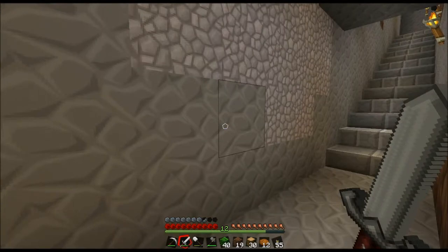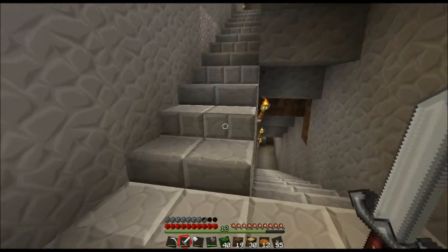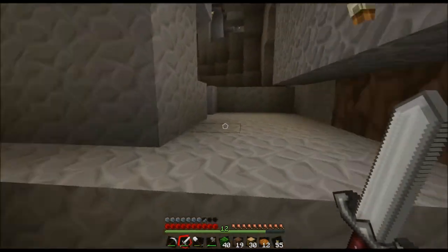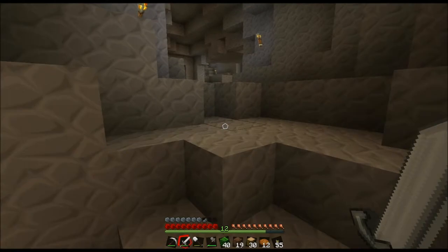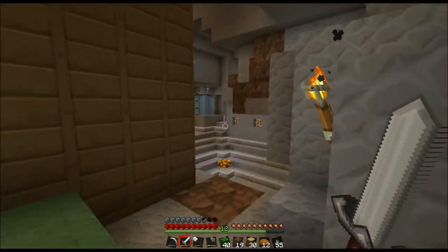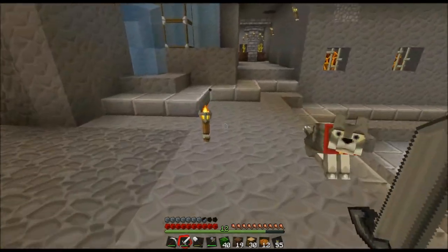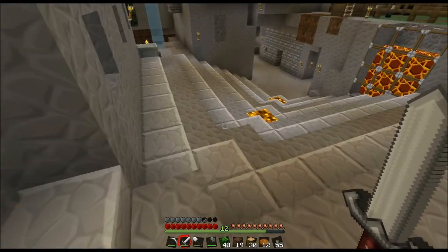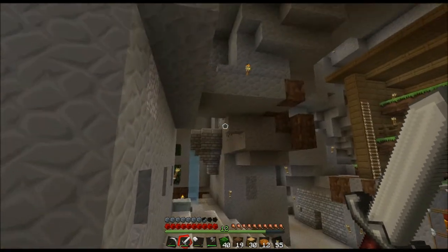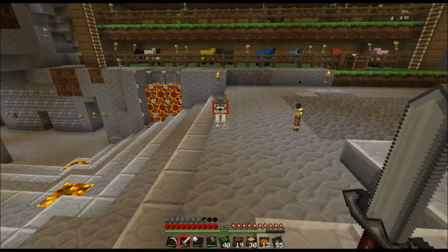But that's not what we're going to talk about right now. For this episode I want to talk about the next project: I need a full-fledged tree farm with all the different types of trees. Up until now I've only had the regular oak tree farm, which has been over above my original starting place on the mountain, and that's worked out great. But I need more wood - different types of wood.